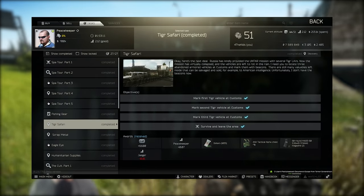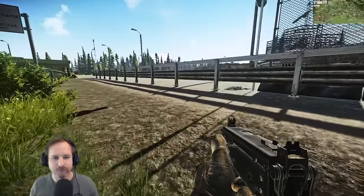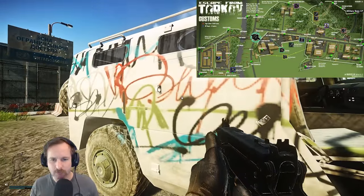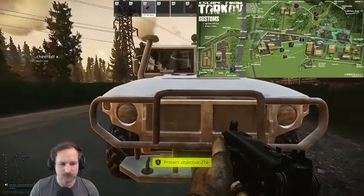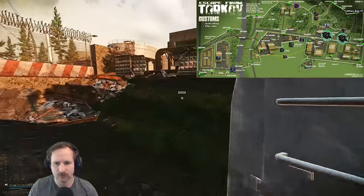Tiger Safari. For this one, you need three MS2000 markers and head into Customs. Once you're in Customs, you'll have to mark the three Humvees. The first one is located near the ice cream hut towards the construction area, and the last two are located towards the checkpoint. Mark the three Humvees, get out, and hand it in.